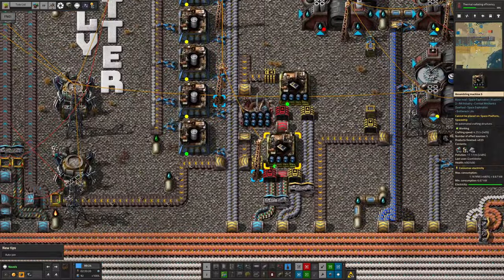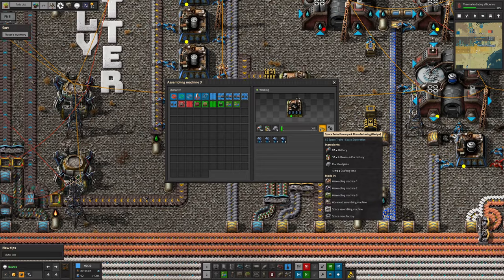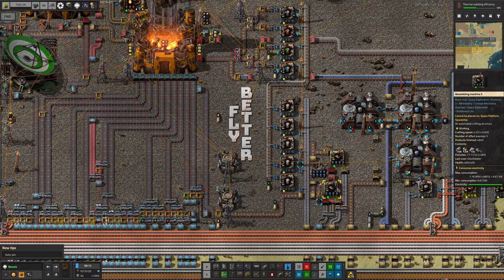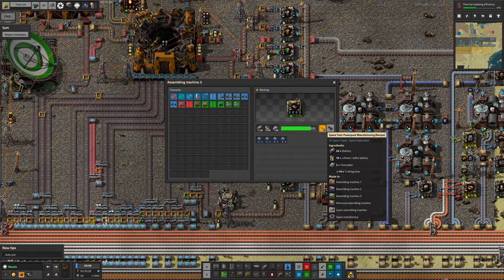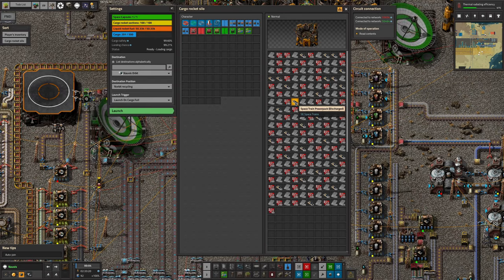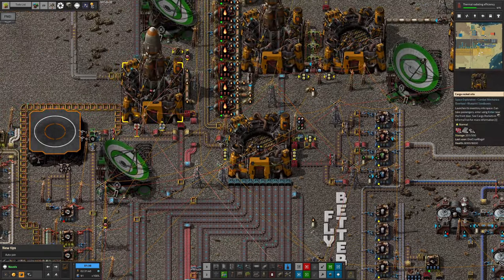There isn't any sort of productivity bonus for making them down here. However, instead of having to bring up 20 batteries, 10 lithium sulfur batteries, and 2 steel to make a battery up in space, we're able to just take up a single battery. That's going to be much cheaper on the logistics front. Instead of taking 32 items up, you only have to take one item up - even if they only stack to 60, it's still a massive saving in logistics space in the rocket.